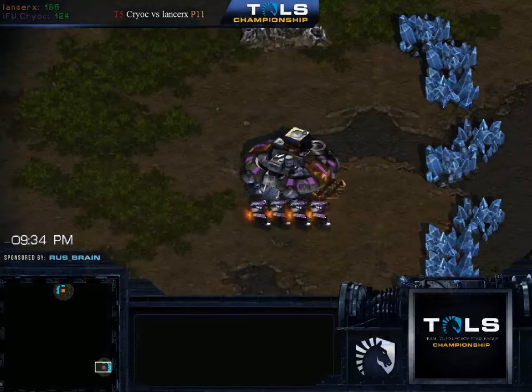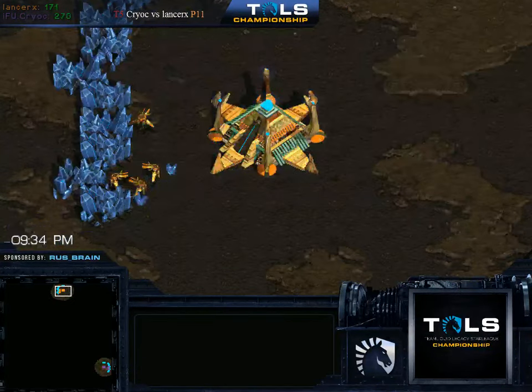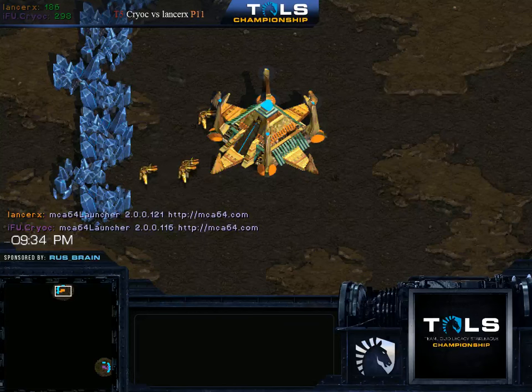Alright, let's go. At the bottom right position as the Purple Terran, we will have Kryok. And at the 12-up position as the Orange Protoss, we will have LancerX.